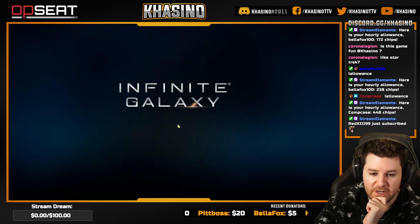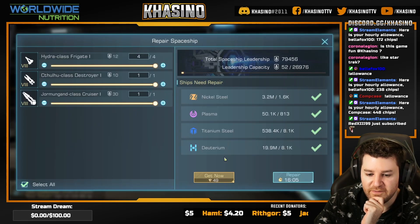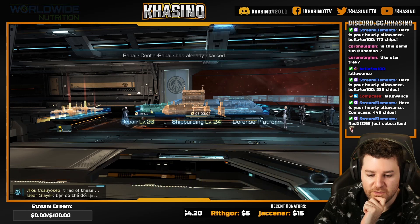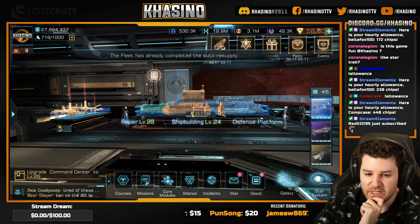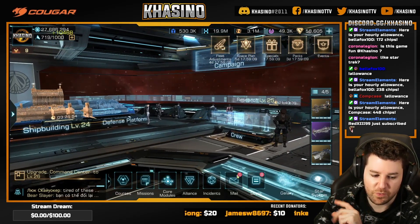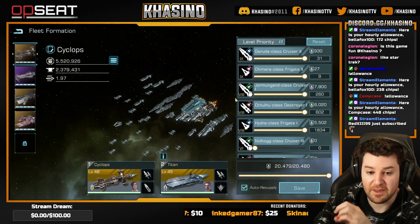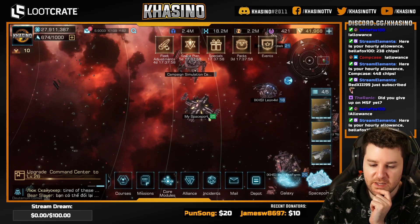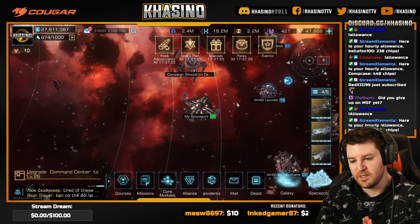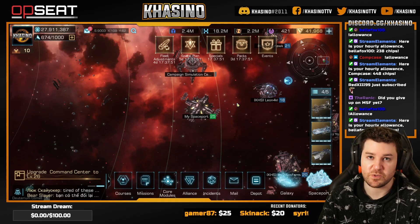I am curious if we went just really, really cruiser heavy, how that would work for this. It's essentially hard countering ourselves, but we would have the advantage of wiping out their cruisers and then immediately their destroyers very quickly. So after a lot of restructuring, one thing that I think is pretty evident is that these changes didn't quite have the impact that the developers were going for.